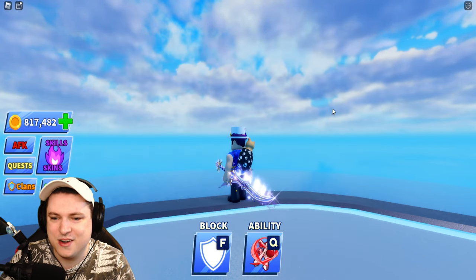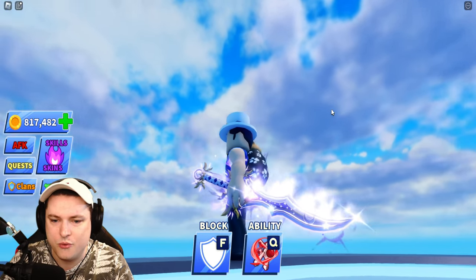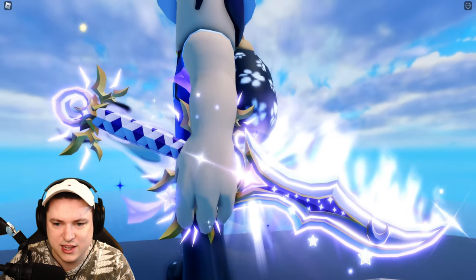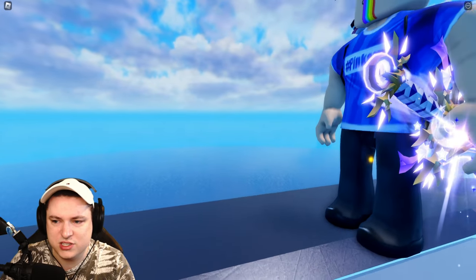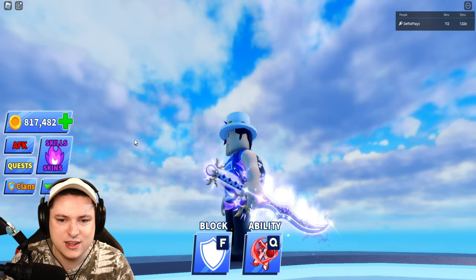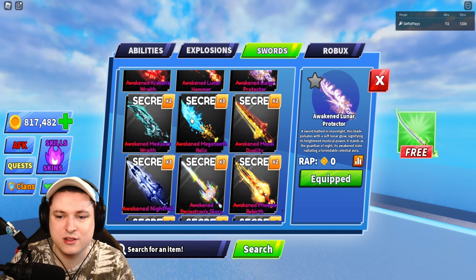We have the Awakened Lunar Protector up next — a nice little scimitar. It actually deserves a zoom in, this thing is crazy. Look at the details on this bad boy — got some lunar moons, got some stars, some ribbons. This thing is really crazy. No slicing animation, it is what it is. Very cool sword regardless.